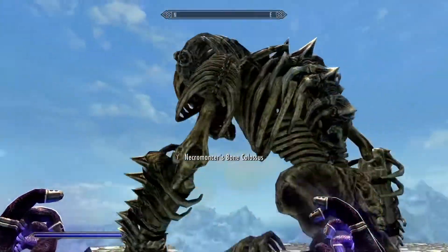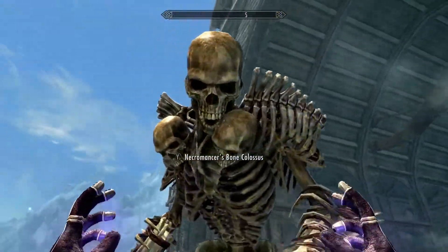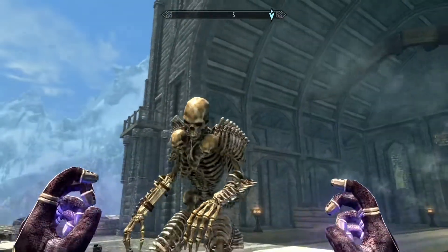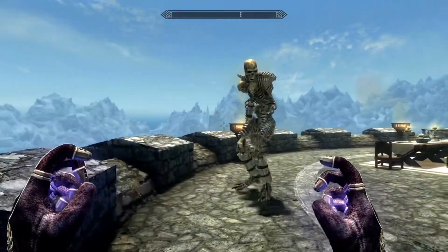It can get pretty chaotic if used indoors. When this spell is active, the player can summon up to three more skeleton summons at the same time to create a mini army. If you have the dual casting perk, you can actually cast a fourth one, but the Colossus will die.